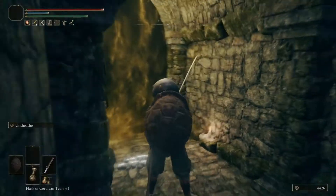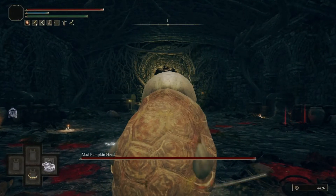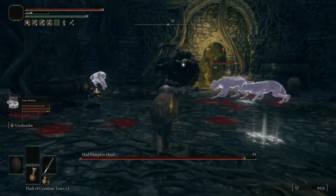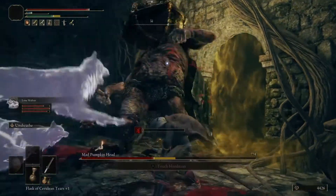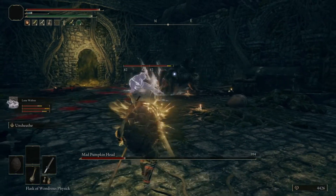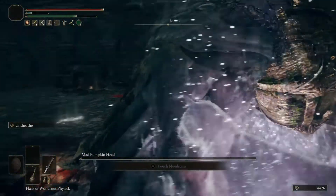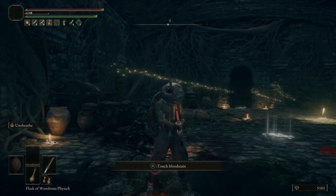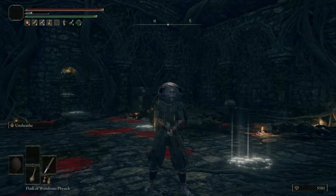Teenage Mutant Ninja Turtles in Elden Ring. Here we go. We're going to pick on our little favorite victim, Mr. Pumpkinhead, and see what we can do. We're going to do a lot of jump attacks. Hero and a half shell. I did it. Teenage Mutant Ninja Turtles in Elden Ring. We're getting all kinds of characters in this game. It's so fun.